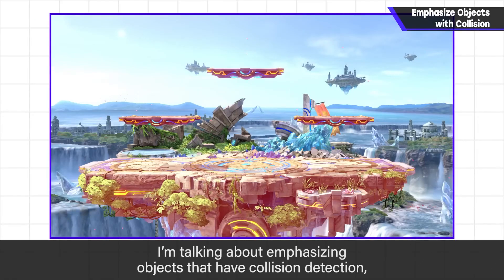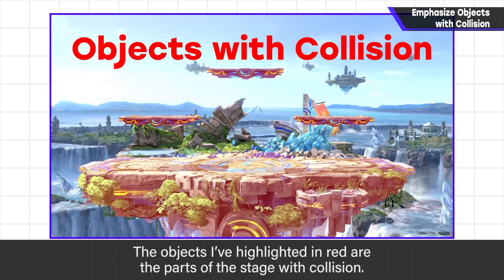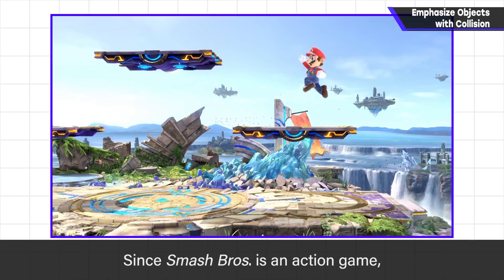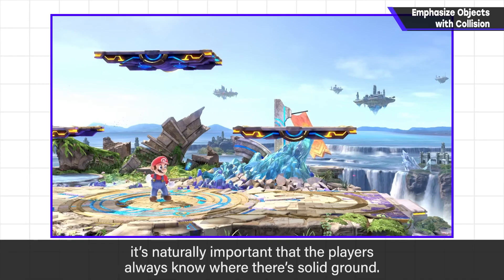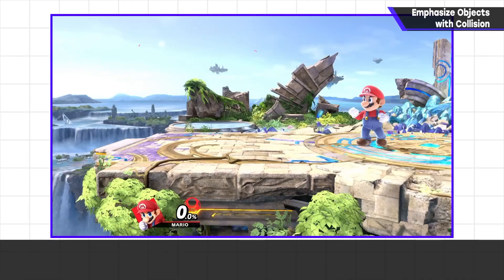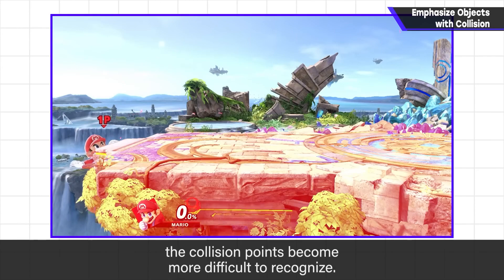I'm talking about emphasizing objects that have collision detection, and de-emphasizing objects that don't. The objects I've highlighted in red are the parts of the stage with collision. Since Smash Bros. is an action game, it's naturally important that the players always know where there's solid ground. But when you start using 3D polygons in a perspective view, the collision points become more difficult to recognize.